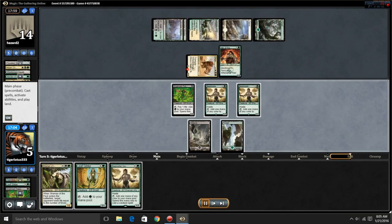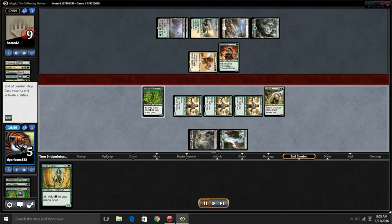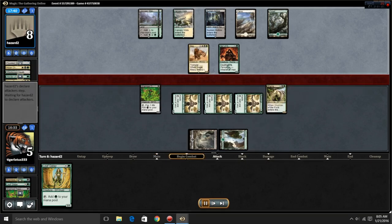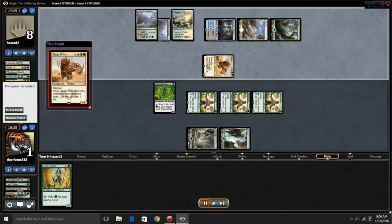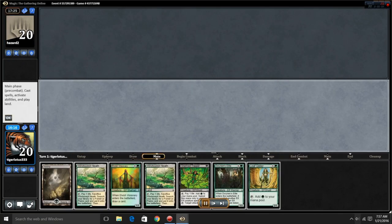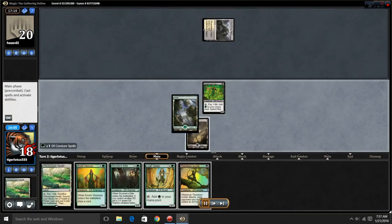In the sideboard: four Rally the Ancestors, Silkwrap is pretty cool, you have Anafenza, two Duresses, two Eyeblight Massacres, two Lantern Scouts — surprisingly good in this type of deck — three Self-Inflicted Wounds, two Transgress the Mind, and one Silkwrap. You can experiment with the sideboard; I think it can be optimized depending on your current local meta.